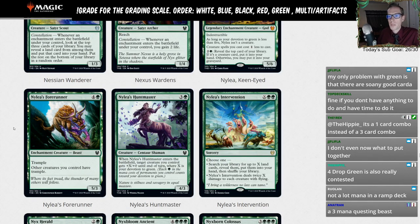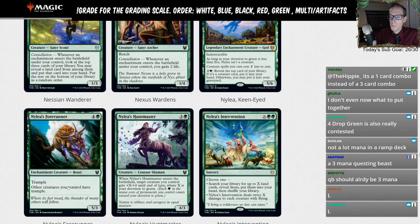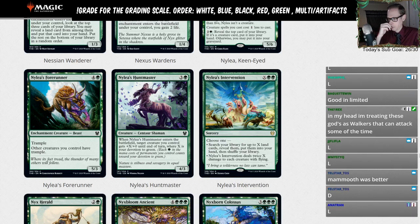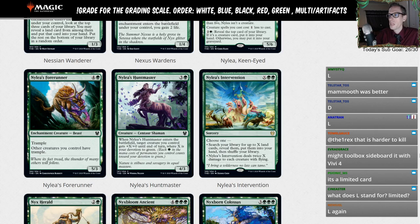Nylea's Forerunner — 4G, 5/3 trample. Other creatures you control have trample. You're basically only playing this if you really need other creatures to have trample. We'll give this an L. It is an enchantment creature for enchantment synergies and costs four mana with Nylea, but I'll go D-minus. Nylea's Hunt Master — three and a G, 4/3. When it enters, target creature you control gets plus X plus zero until end of turn where X is your devotion to green. That's a limited card.